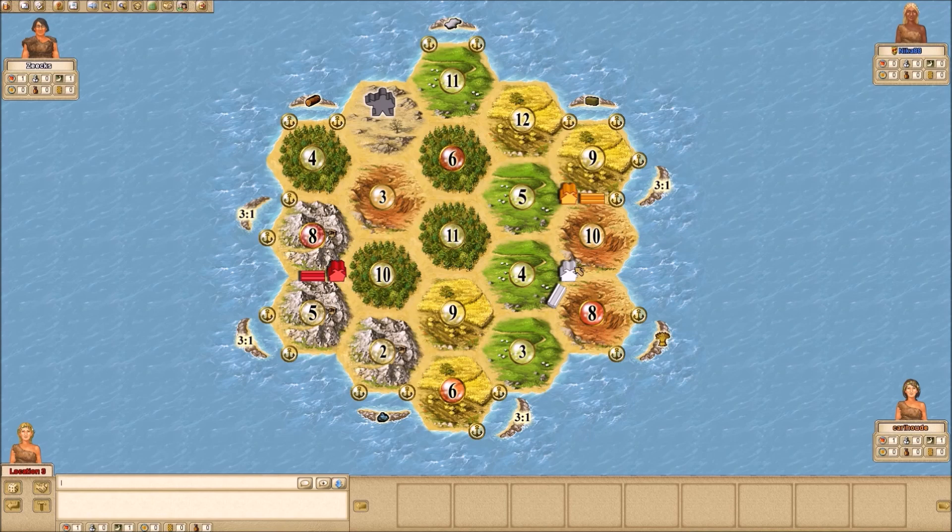White takes the 4, 8, 10 — that's worth 11 points — a lot of sheep and brick. Looks like there's a fair amount of wood on the board and White just took basically all the brick, so he's going to probably be the favorite to take Long Road. I'm probably the favorite to take Largest Army. Blue takes the 9, 10, 11 — worth 9 points — and then takes the 3, 4, 8, which is worth 10 points, putting her at 19.